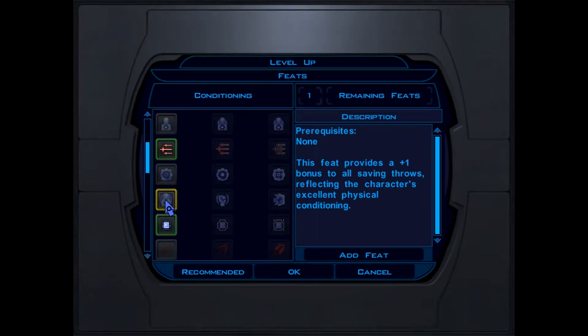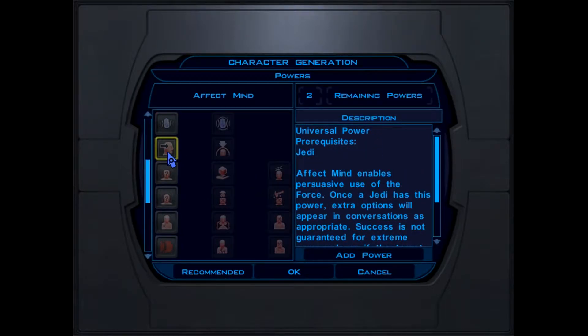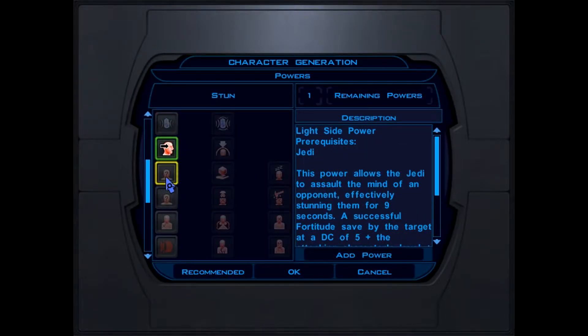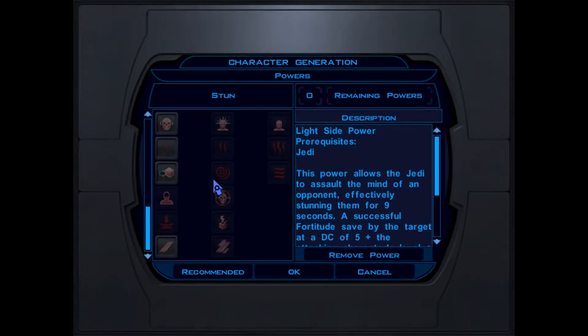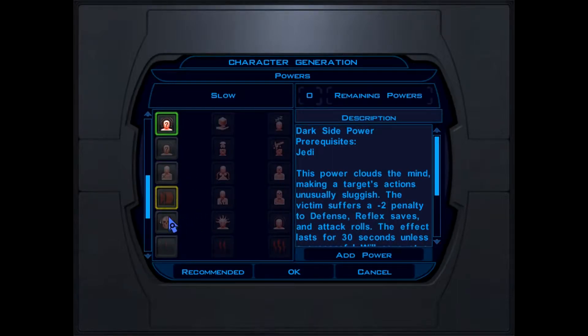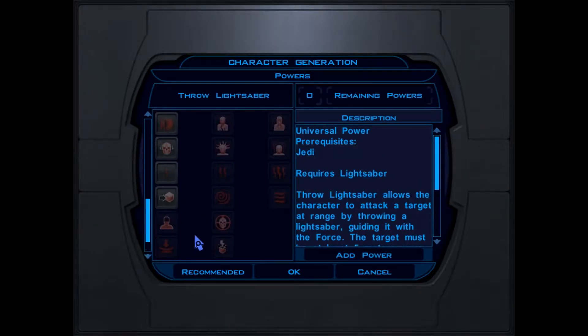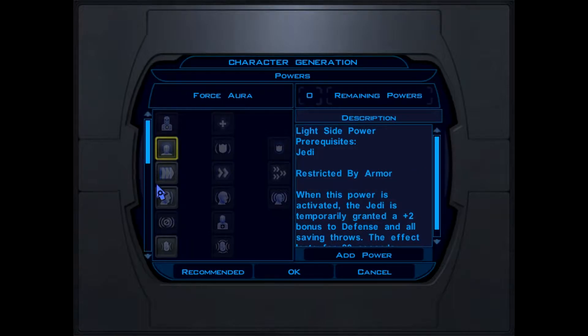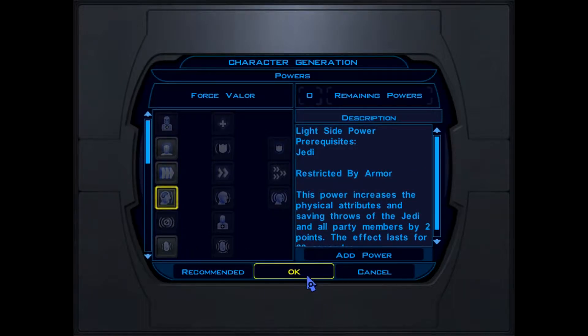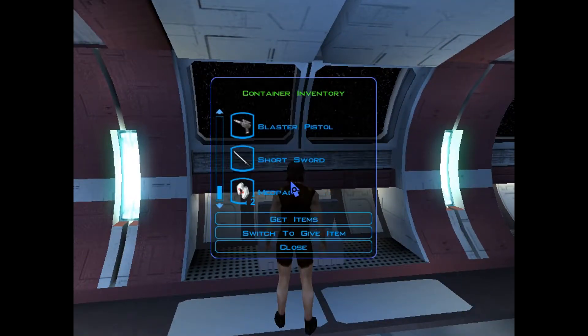I want to get this feat that provides a plus one bonus to all saving throws. Physical condition - I feel like I want this one to take less hits. Force powers: I want Affect Mind and Stun because we're going to be a light side Jedi - we are not going to take any dark side moves, only light side ones like Force Push, Force Suppression, Throw Lightsaber, Force Aura, and things that help our teammates fight better. That's the route we're going.